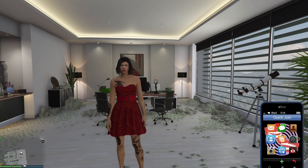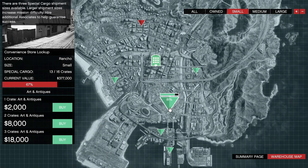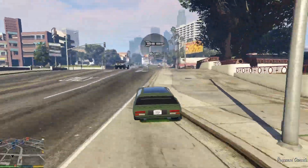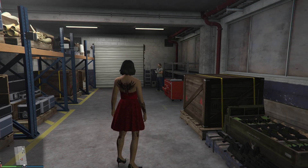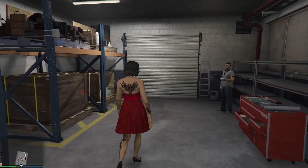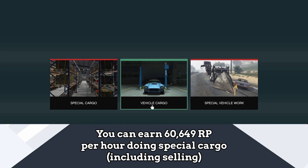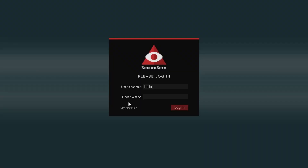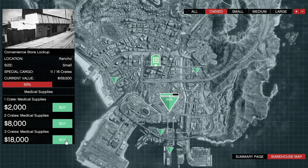Saving the best for last — the best way to level up in GTA Online is Special Cargo crates. Fair warning: these are not fun to do. Getting Special Cargo crates can earn you up to 60,000 RP per hour. That's a huge amount of levels, but it's very repetitive and boring. It's a pure grind.